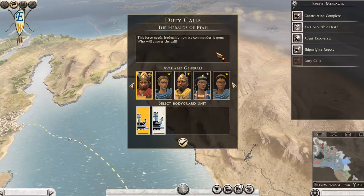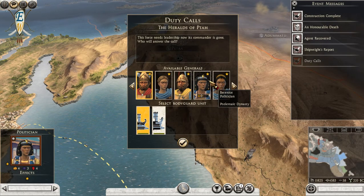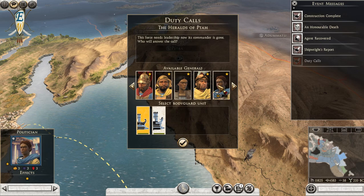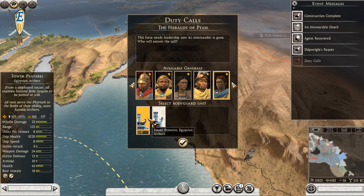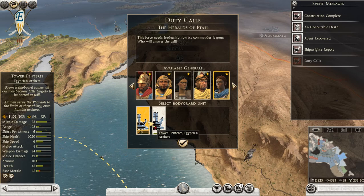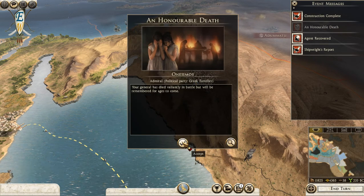Hopefully they're in force march - I think they were all the way up there. Our general's dead. We need a new one - give me a Greek family. Yeah, there's a Greek family, they'll do. Egyptian infantry - nope, let's go with them. There's a Greek family so let's have a look.